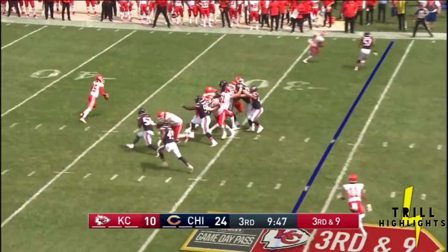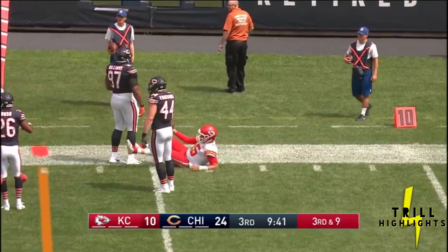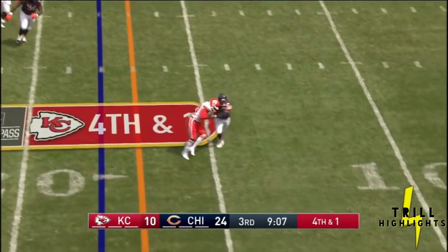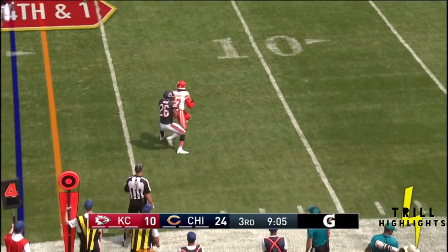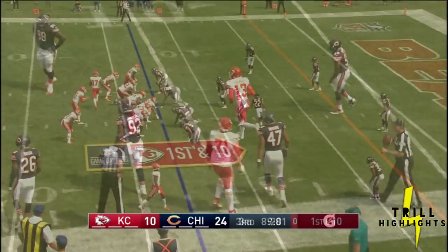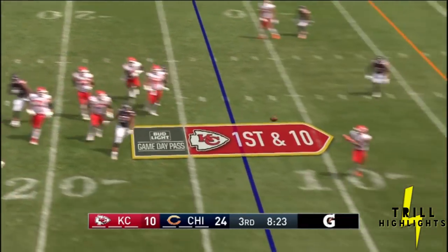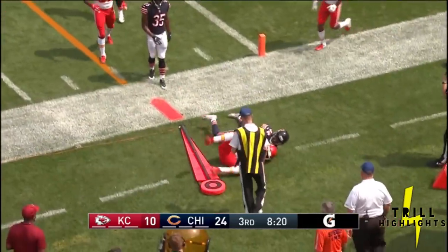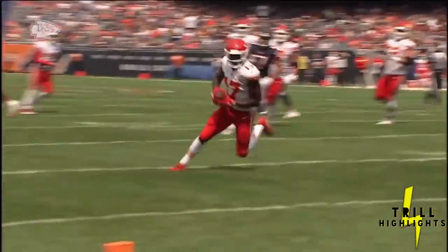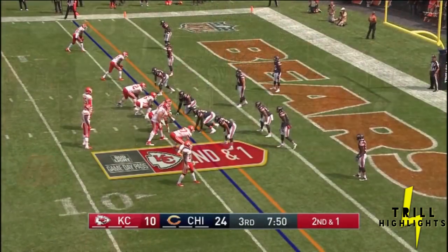Third down. Mahomes buying some time, he'll keep it himself again, and he lowers his shoulder to get the first down. Mahomes, quick pass, caught — and still going is De'Anthony Thomas, the undrafted free agent out of LSU, who picks up the first down. Mahomes rolling, completes it to Conley, and Conley is spun down inside the five. First and goal inside the three. Mahomes once again scrambling to his right, keeps his eyes upfield, makes an accurate throw to Conley. Mahomes is 7 for 7 on this drive — not bad, starting off hot here in the second half.